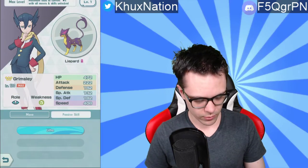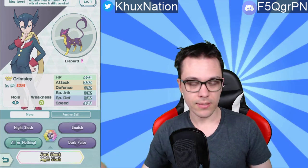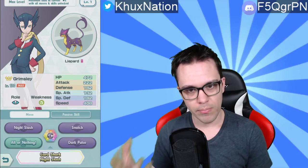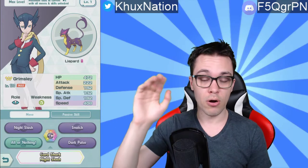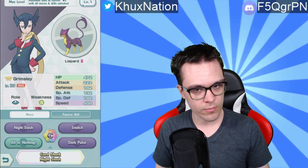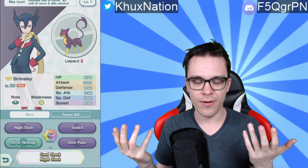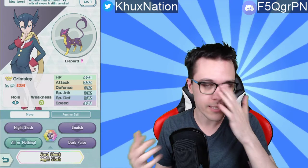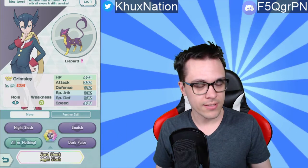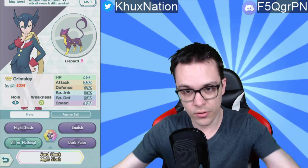The sync move is called Card Shark Night Slash. It is a Dark type physical move with a power of 240, hits only one opponent, and the power of this move is increased if none of the opponent's stats are raised. Last but not least is the passive skill Life, which prevents the Pokemon from getting paralyzed. In terms of how good Liepard is — I will be making some videos going over the actual meta that's currently in the game, which Pokemon are strongest for certain types of situations, because I know a lot of people are struggling. The EX battles in co-op mode are kind of the end-game content at the moment.